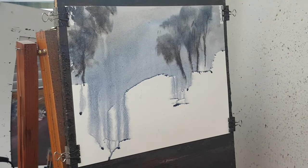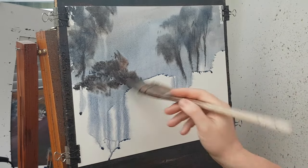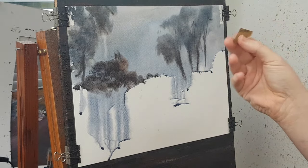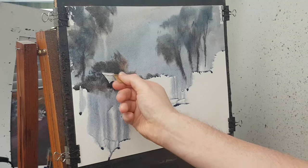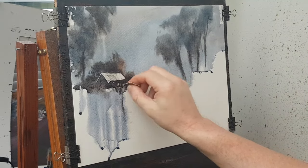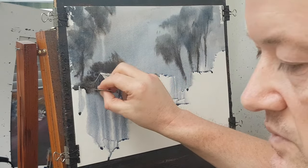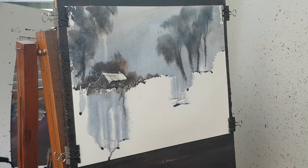I want a house on the left hand side so I'm going to scrape in with the card. I need something to scrape against, so I'm going to put a few darks in there - that'll work nicely to scrape into. I'm going to use a piece of card. I'm wondering if that's too small - let's try and make it quite a big building. You can see a few raider marks; it's still quite wet so I can't quite do the rest of it.